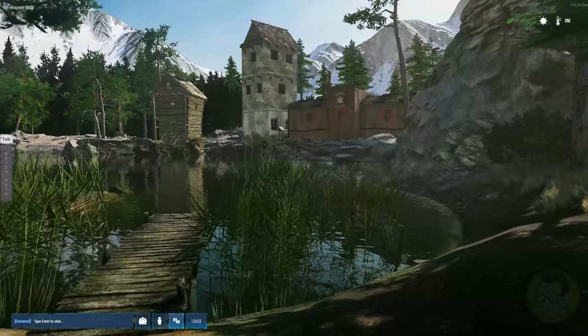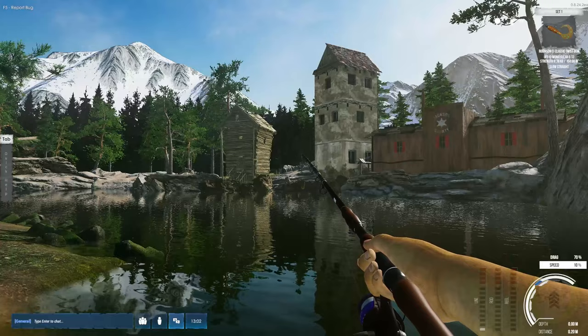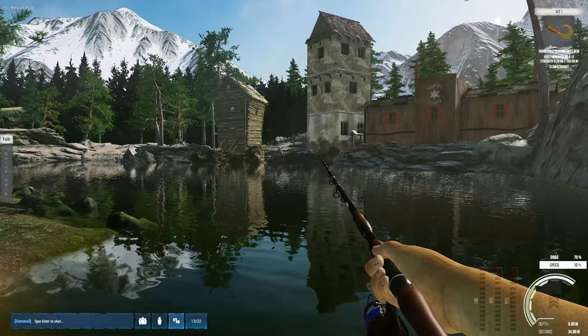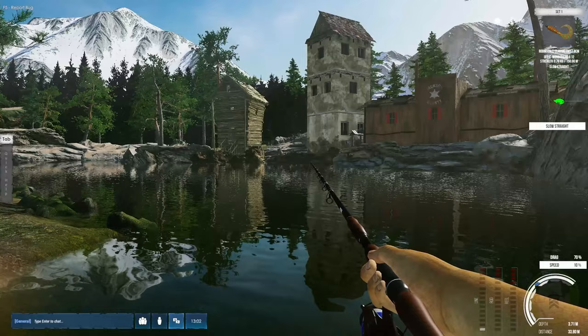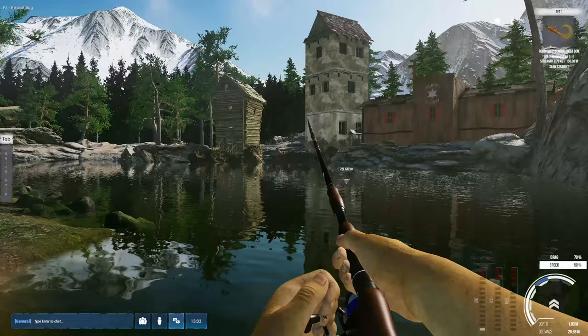It's worth noting there are leaderboards in the game. Let's do some spinner fishing this time. Reduce reel speed to 10 and cast off we go. A little clunky — nearly went over the other side. Let's start reeling in; once we pick up the slack it should start working. Slow and straight — there we go, we've got a fish! Let's bring our speed up a little.